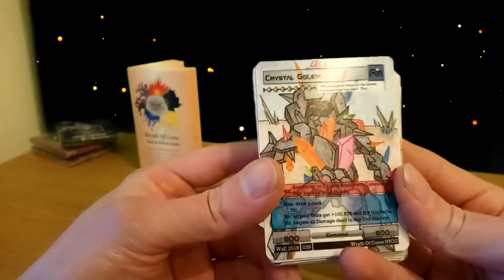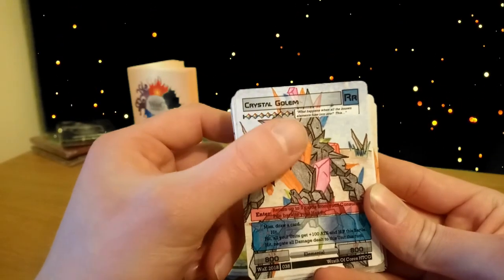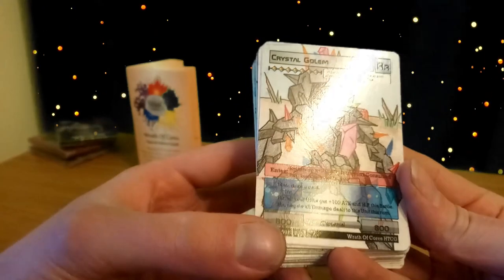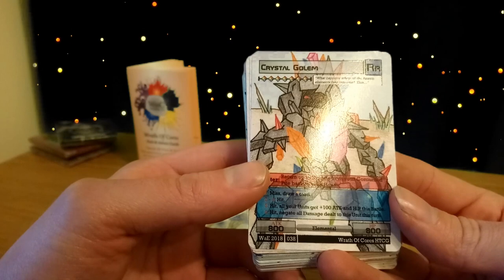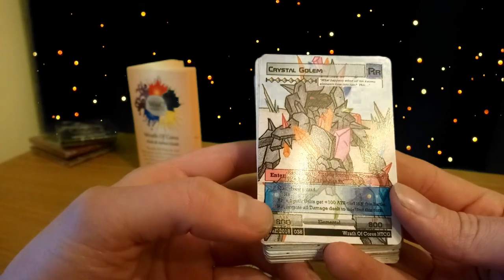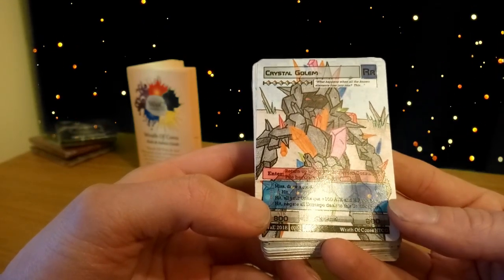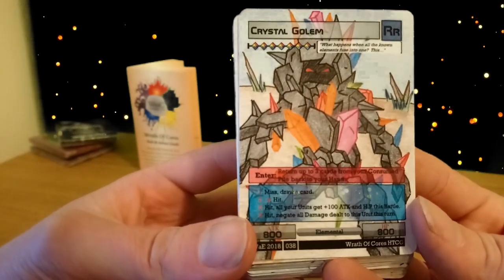Our royalty rare for this deck is crystal golem — costs seven elements of any colour and is an 800/800 body. When it enters play you can return up to three cards from your consume pile back to your hand. On a roll of one it misses but you draw a card; two to four is a hit; five is a hit and all your units gain 100 attack and HP this battle; and six is a hit that negates all damage dealt to this unit this turn. That's a really powerful unit.